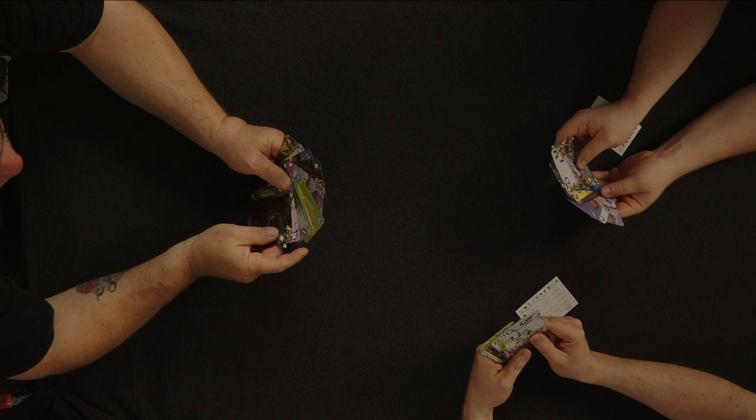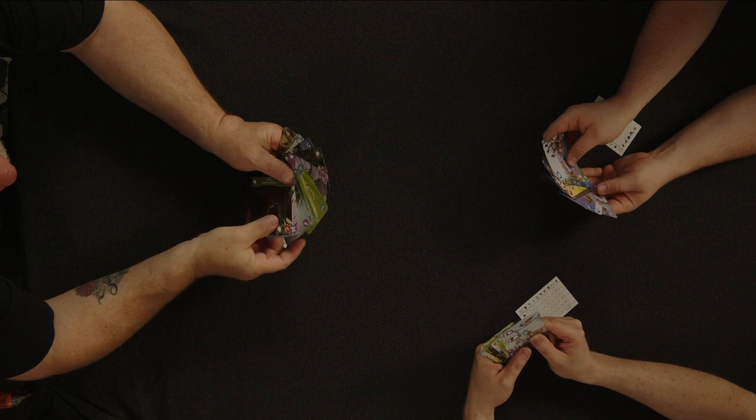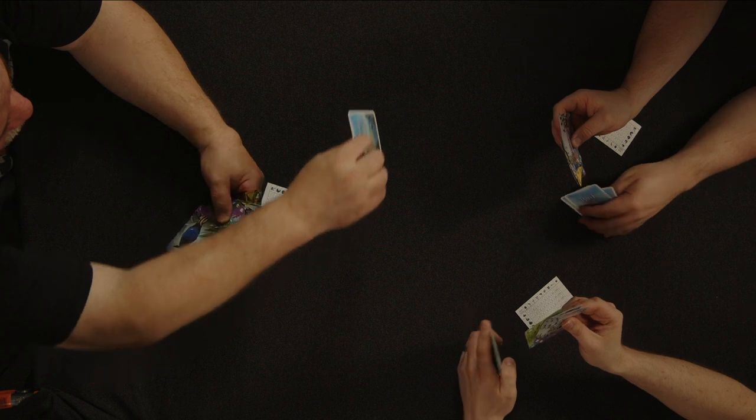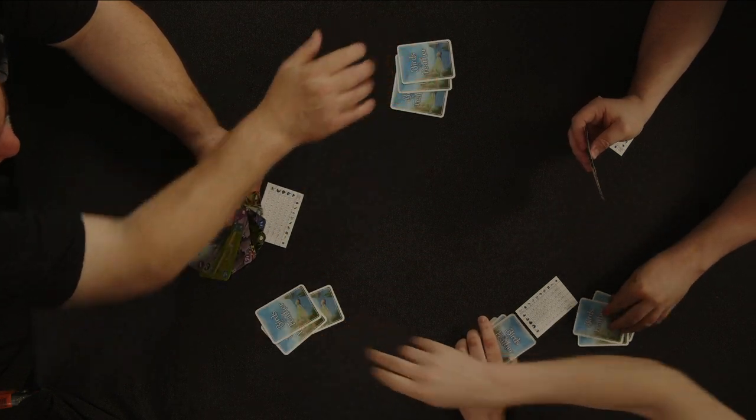Once you've played the game a few times, you may wish to add in a variation for more strategy. The migration variant introduces a card passing mechanic at the end of setup. Once all cards have been dealt, players will choose a number of cards based on the player count to pass to the player on their left. Play then proceeds as normal.